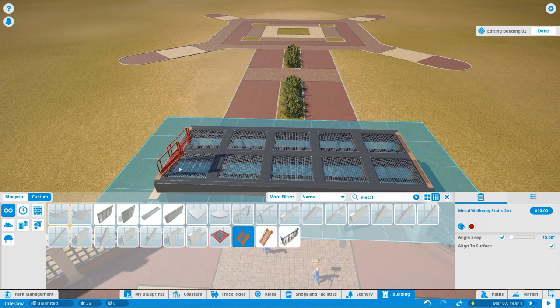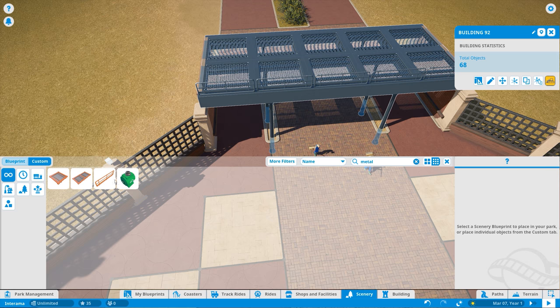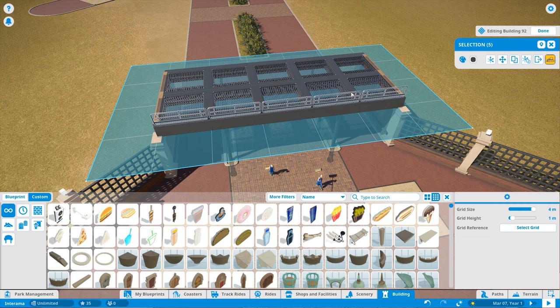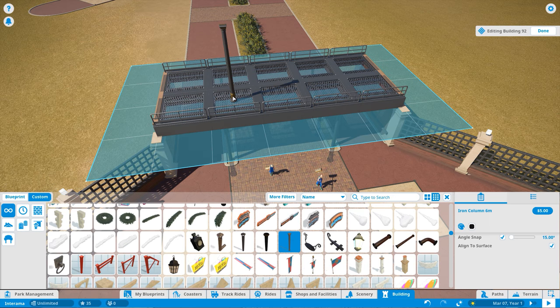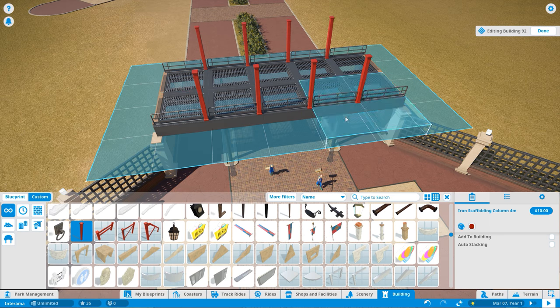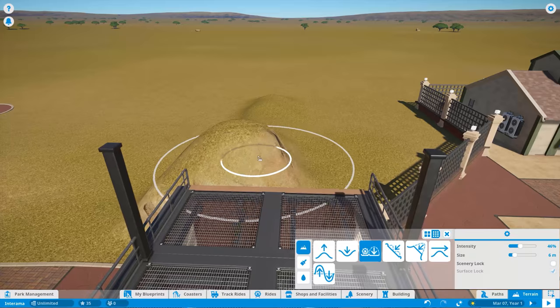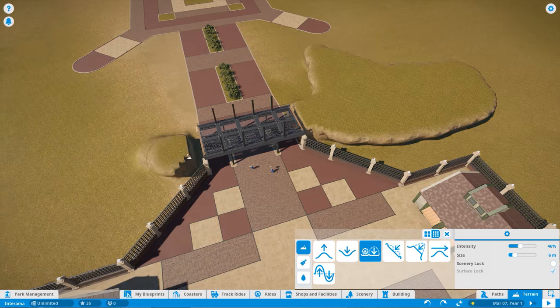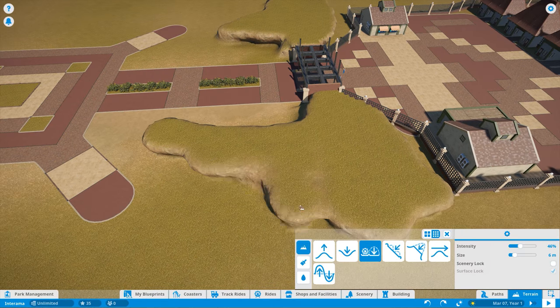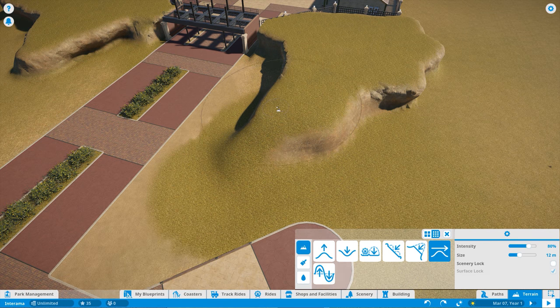One feature I'm really hoping gets added to this game is flying gondolas. This park in real life actually features three gondola stations forming a triangle, so you could travel from one end of the park to the other through the air. Unfortunately that's not a feature in Planet Coaster right now, but hopefully it comes in a future update.